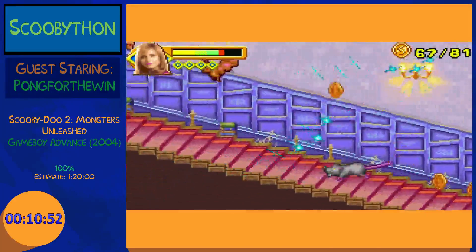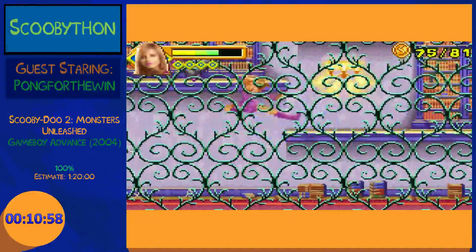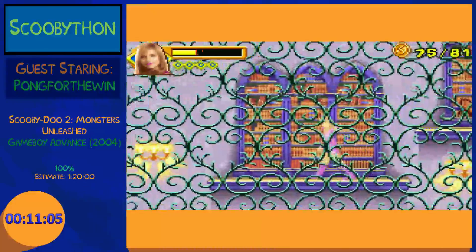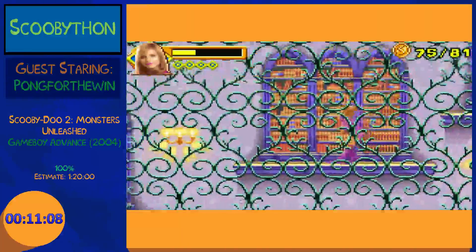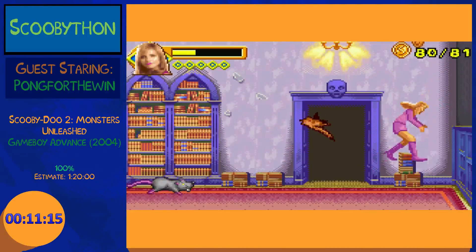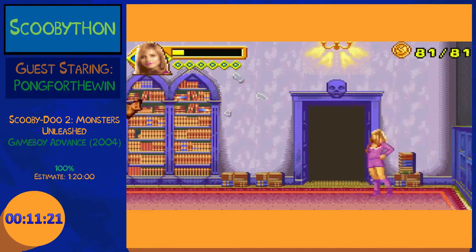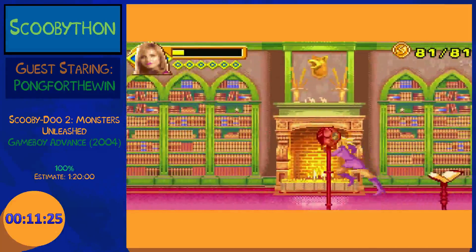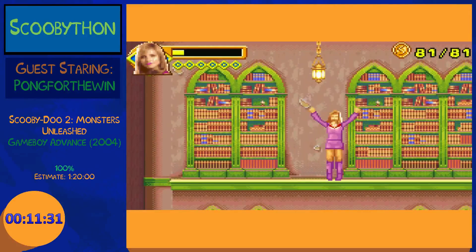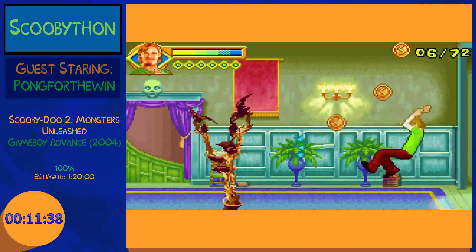The ending of this level is kind of troll, not gonna lie. I don't understand the purpose of this green foreground. One thing to note is that when you're running you jump higher. There are five worlds, four levels per world, but then it gets mixed up with all the minigames to where it feels like some worlds are five levels, some are like three or whatever.